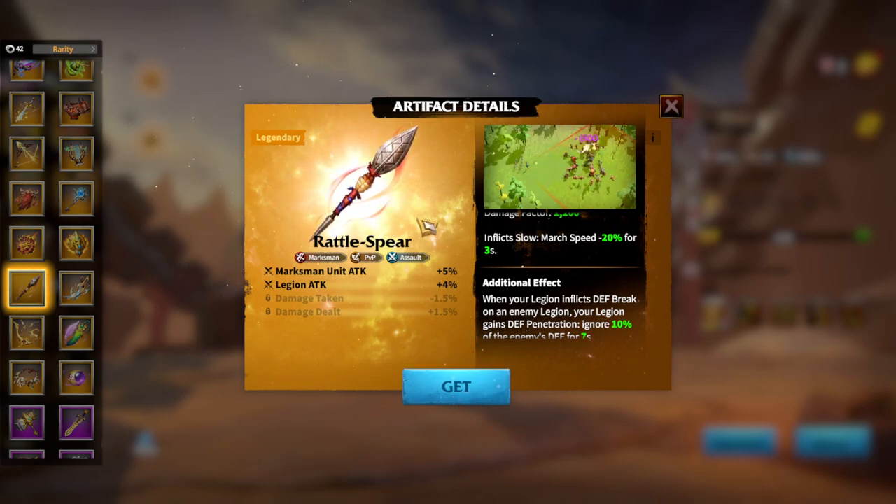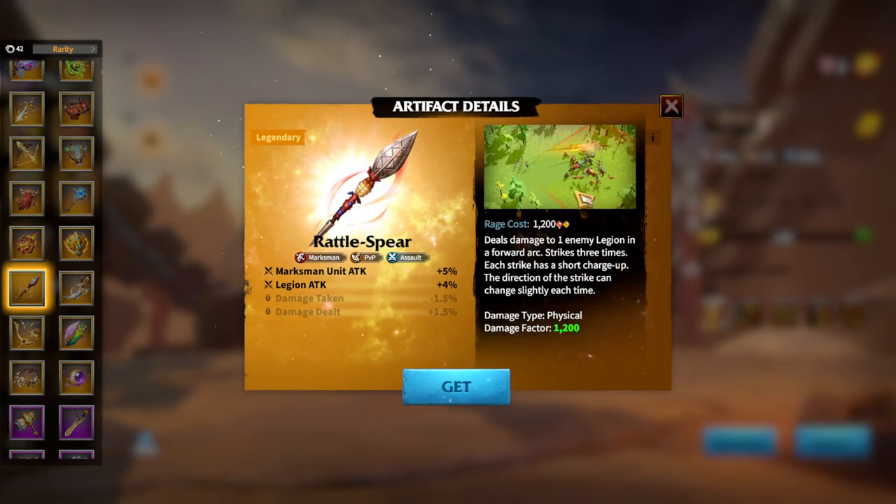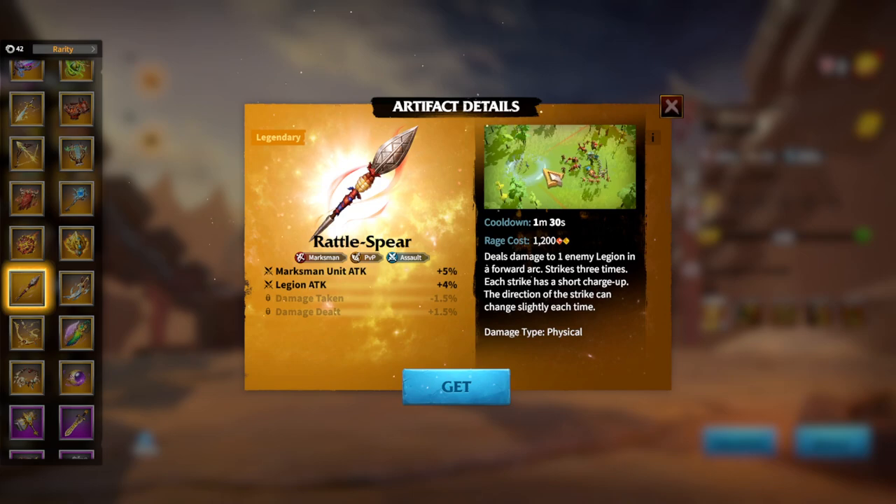In terms of Lonely Hero, I think Rattlespear is exclusive mainly for Kinara. In terms of skill usage, using the skill manually is pretty tricky. But after the automatic use of artifacts was introduced, I think it got way easier to use Rattlespear.